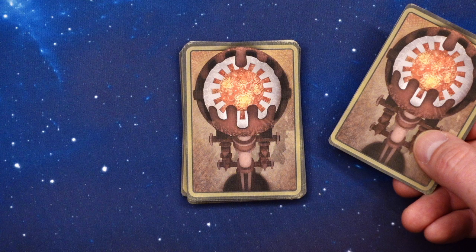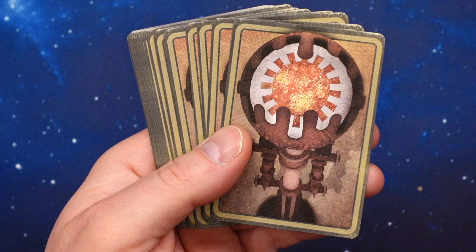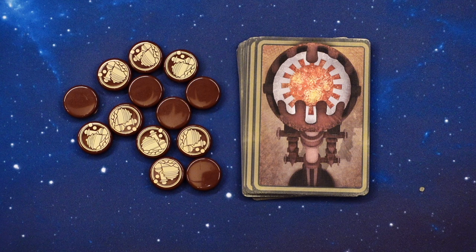There is a possibility that this discarded card can be used during the game. Deal one reference card to each player, and then deal one card from the character deck to each player. Place the deck and the tokens where all the players can reach them.